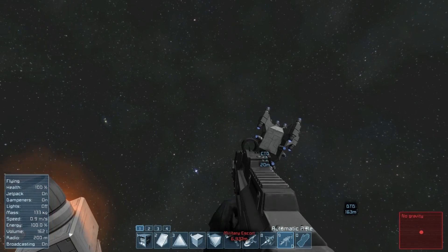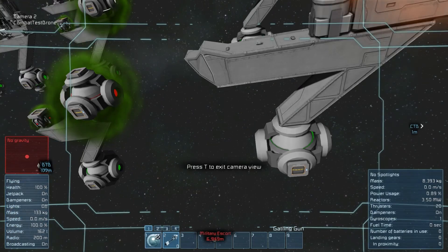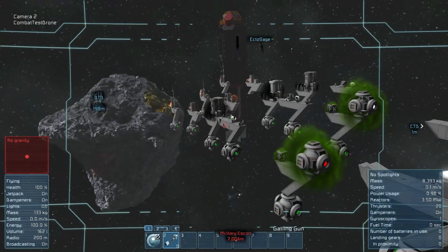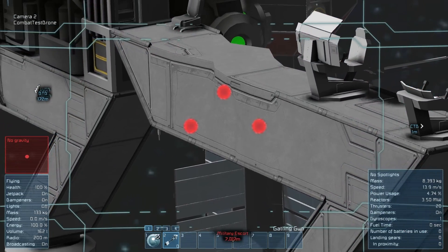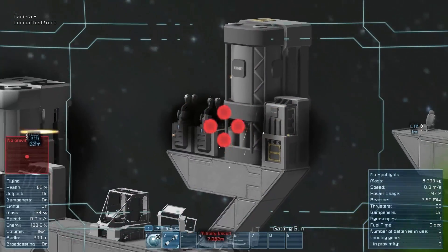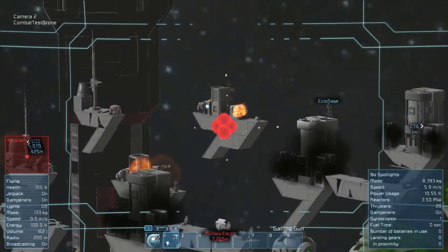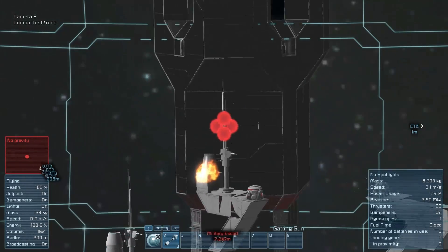Next, there are one or two other things to show. Going back to that combat test drone — and by the way, all of these effects also work on small ships, not just large ships — there's a new feature: when you're in a camera, you can use your scroll wheel to zoom in. You can see the red dots now seem insanely large, and you can see some of the metal paneling falling away; that's an LOD issue. Flying closer, the paneling fills back in. It's pretty cool that you can now zoom in to help you aim guns from far away. It actually looks like something out of Battlestar Galactica.